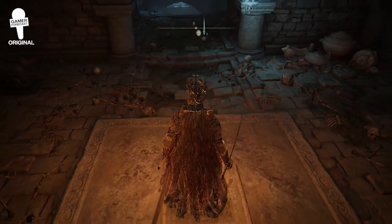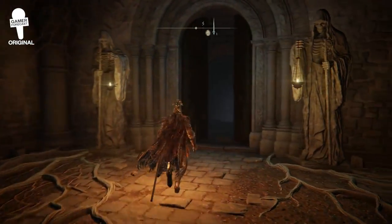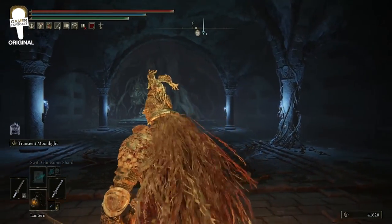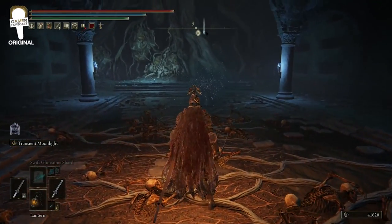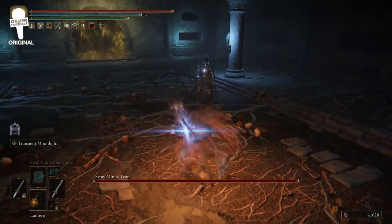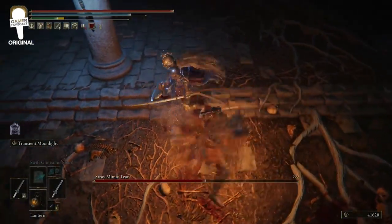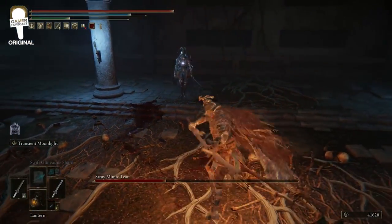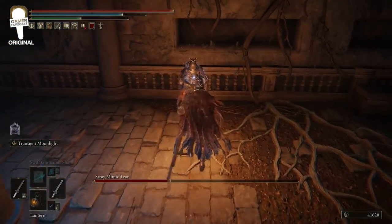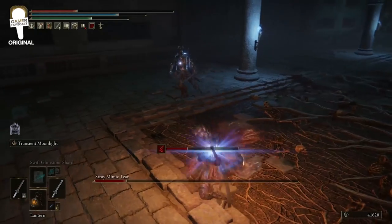Head back down the elevator, take the path all the way back, go between the statues through the giant boss door that's now open from pulling the lever, and at the very bottom the fog gate is here. Go through the fog to enter the boss fight — the Stray Mimic Tear. It will copy exactly your armor, gear, and weapons. Here's a tip: if you enter the room completely naked with just your underwear, the Mimic Tear will have nothing equipped. You can then quickly equip your gear and have a very easy fight. It's kind of like facing Link in the Water Temple from Zelda: Ocarina of Time.